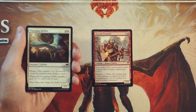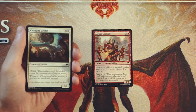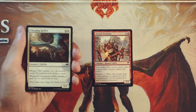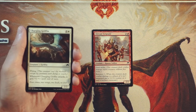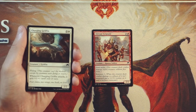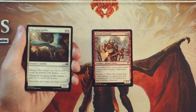Charging Griffin is a 2/2 for 3 and a white. It has flying, and whenever it attacks, it gets +1/+1 until end of turn. So if you are being the aggressor, you're swinging in with a 3/3 with flying instead of a 2/2 for 4 mana — actually not bad on the stats end. It kind of sucks that it loses that boost if it's just sitting around blocking, but it is still an evasive threat. I think I would take the Sergeant over this just because that first strike is really key. Flying is quite good as well, but first strike is good on both defense and offense. So in my opinion, the Sergeant is definitely the pick so far.